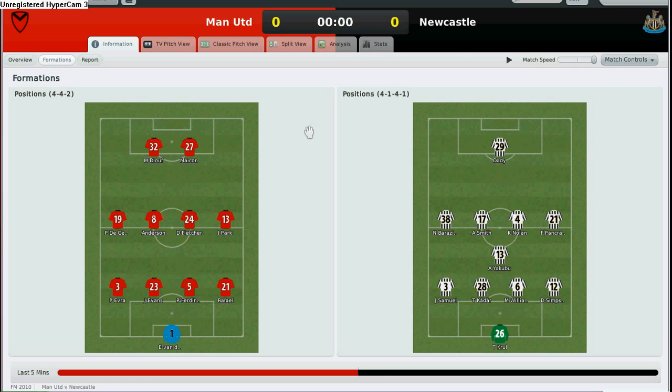Manchester United is going to take a 4-4-2, but I am going to play a little bit different — I am going for a 4-1-4-1. Because it is their home ground, I was thinking of getting a draw at the very least so that we can have an FA Cup replay. So I will be playing a bit defensively. It will be fun — let me just see whether we can work it out.